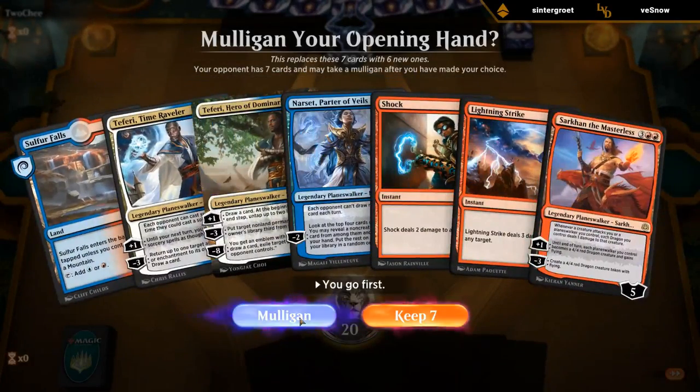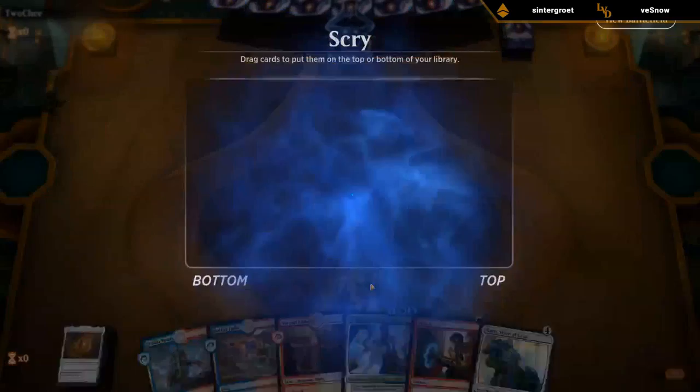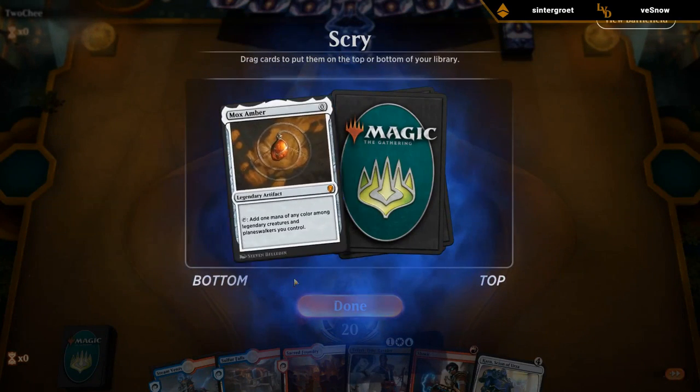Next game — pretty easy keep. Do we want a Mox Amber? Don't think so. If they deal with Time Raveler, Mox Amber doesn't do anything.